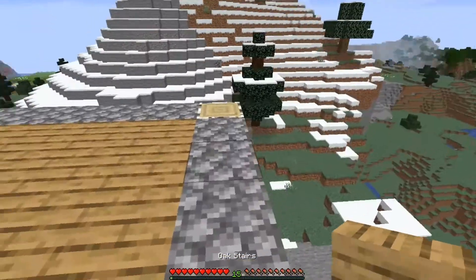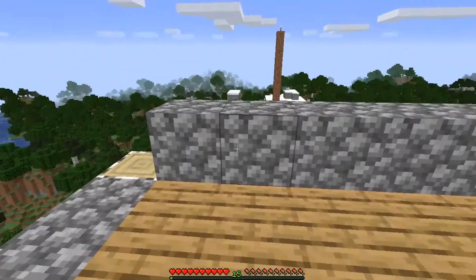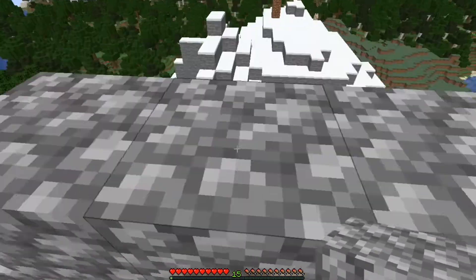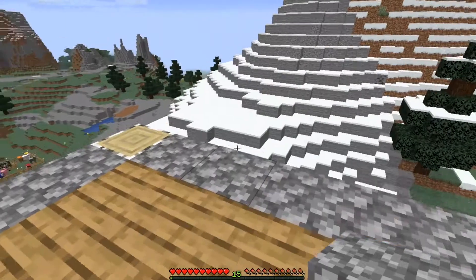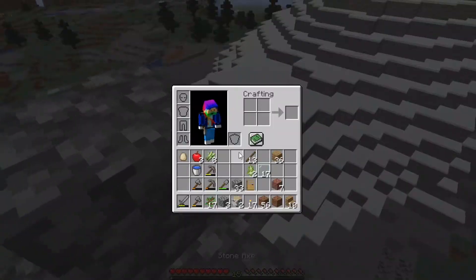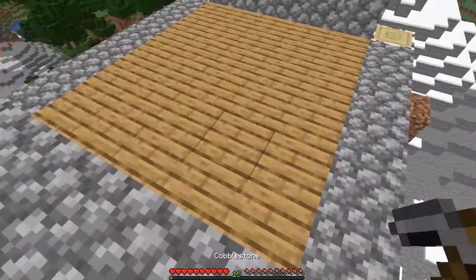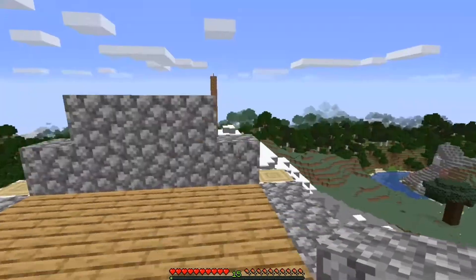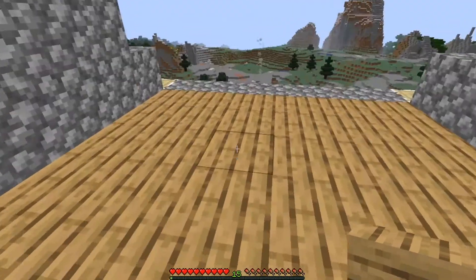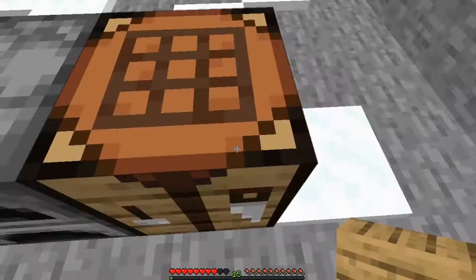Now what I want to do here is put this like that, and do the same thing with the other side. Wait, wrong place — I need my pickaxe. Here we go. Now I need to get down again because I need something.